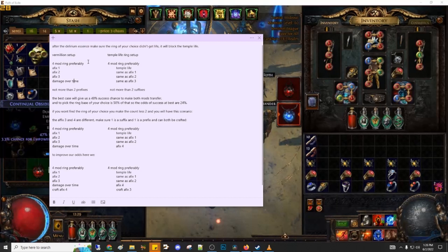66% of the time you'll end up with a 4-mod ring, but the remaining 33% chance you'll end up with a 5-mod ring, which can be used in the craft. But it will only make it harder to find the right temple life ring counterpart. The 6-mod ring, if it has good mods on it, you could attempt to annul one or two of them in order to bring it to a decent state where you can use it in the craft.